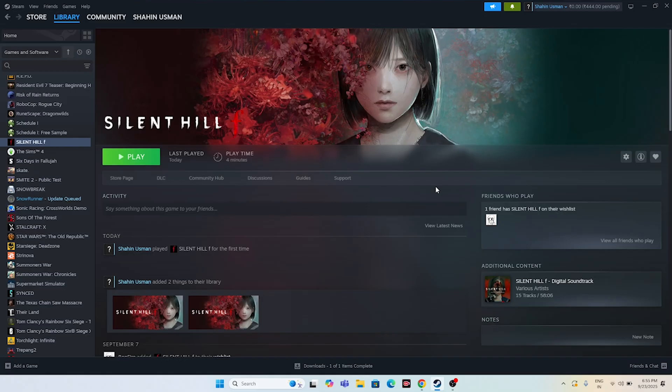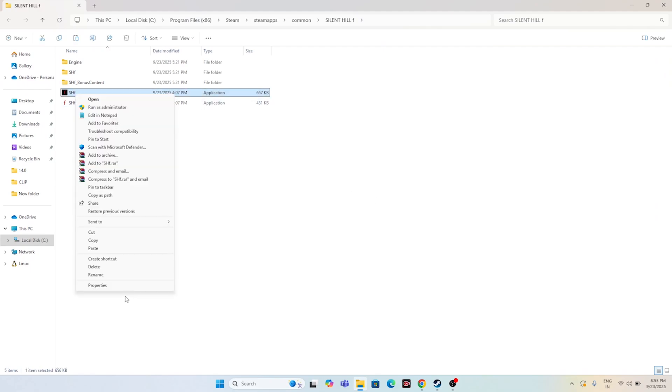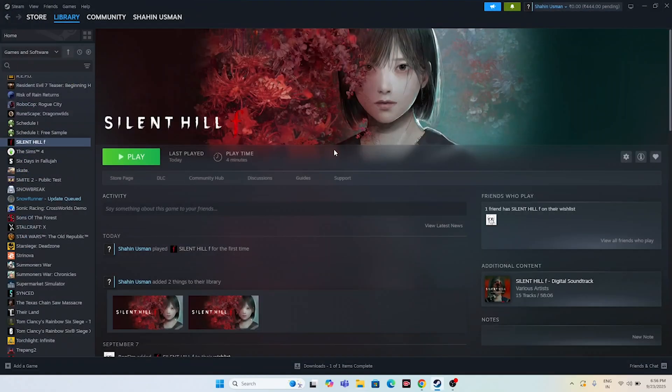Next, run the game from the installation folder as an administrator. Right-click the game executable, go to Show More Options, then Properties. Under the Compatibility tab, check Run this program in compatibility mode and set it to Windows 7 or Windows 8, then click Apply. Also check Run this program as an administrator and Disable full screen optimization. Click Apply and OK, then launch the game and check.